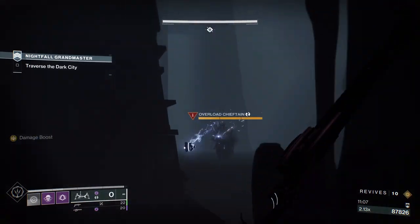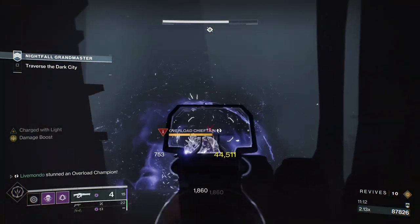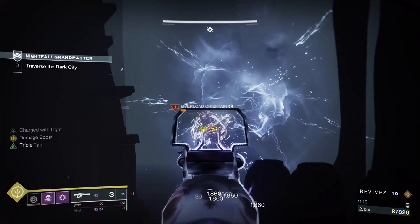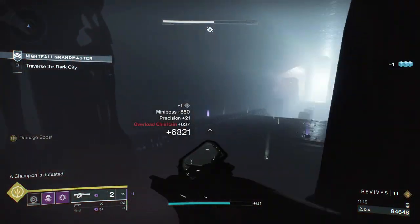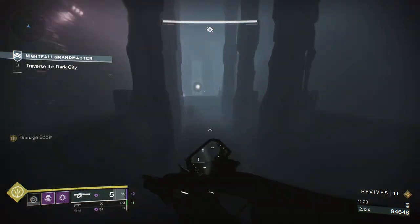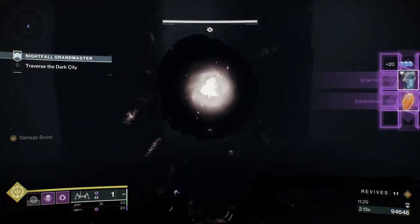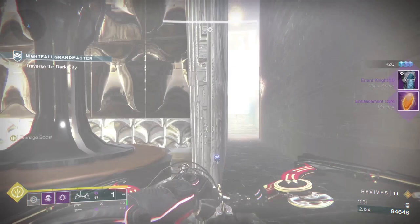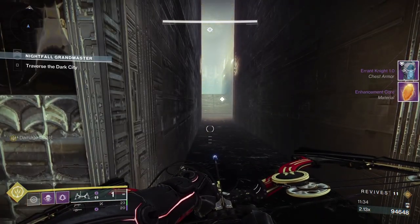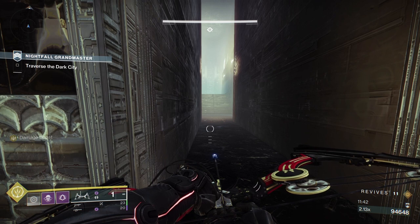Stop the Overload, throw my grenade to keep him overloaded - there we go. I've got heavy over here so I'm going to pick some up. Sometimes you'll pick up bricks and only get one or two because you haven't got Scavenger on. Don't think Scavenger is essential - you'll see in this video there'll be times I'll pick bricks up and get five, six, or seven out of the brick. I'm not sure Scavenger is really needed for most things, especially Linear Fusion Rifles.